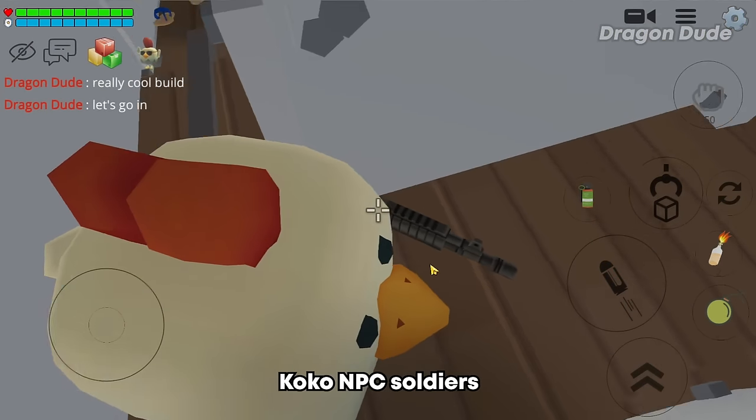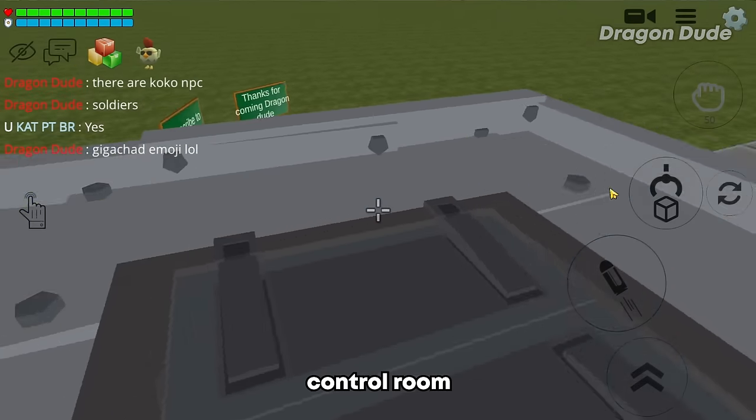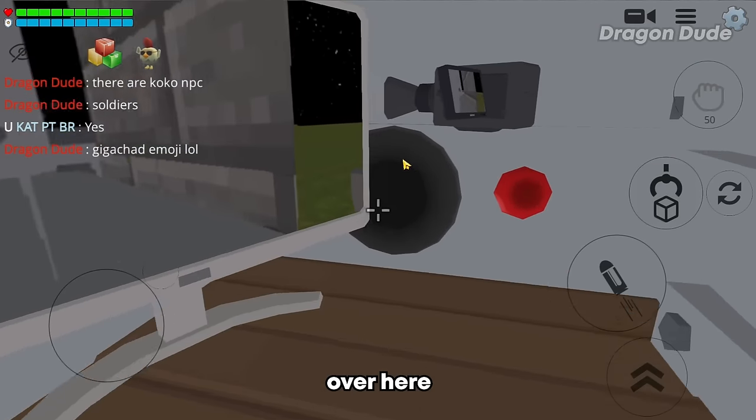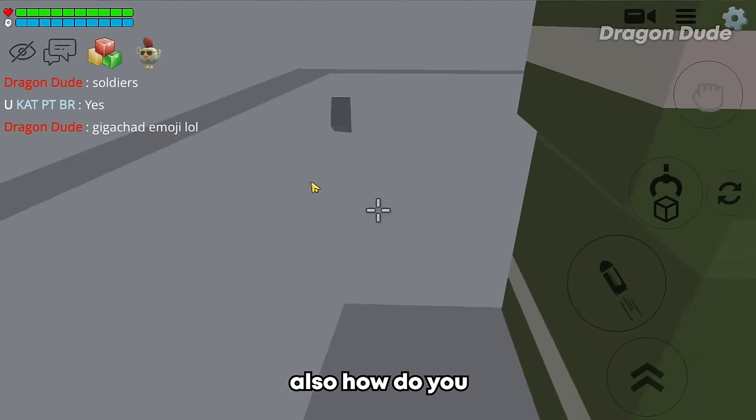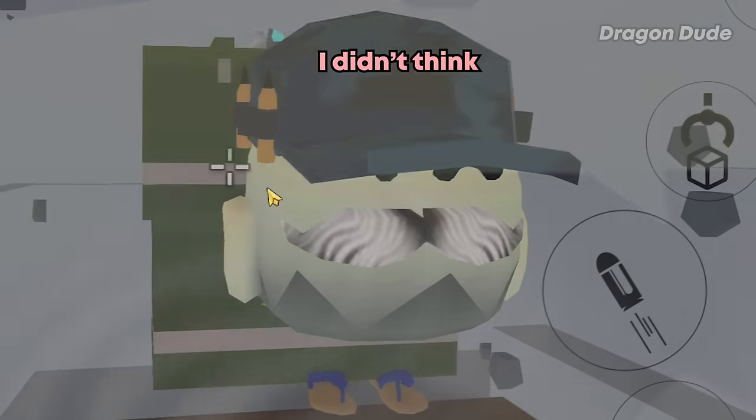Let's go into the tank. There are a lot of Coco PC soldiers inside — a good touch. We can go up here to the tank control room. The tank shells are over here, and the turret view outside. How do you get out of here? Good question — I didn't think about that.